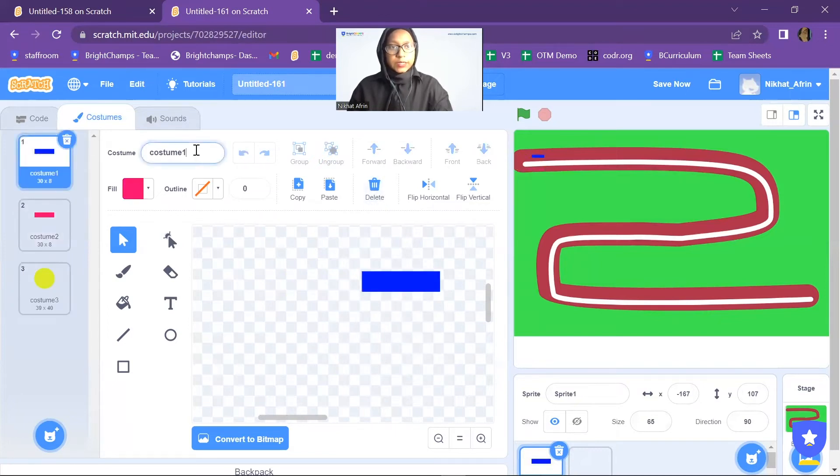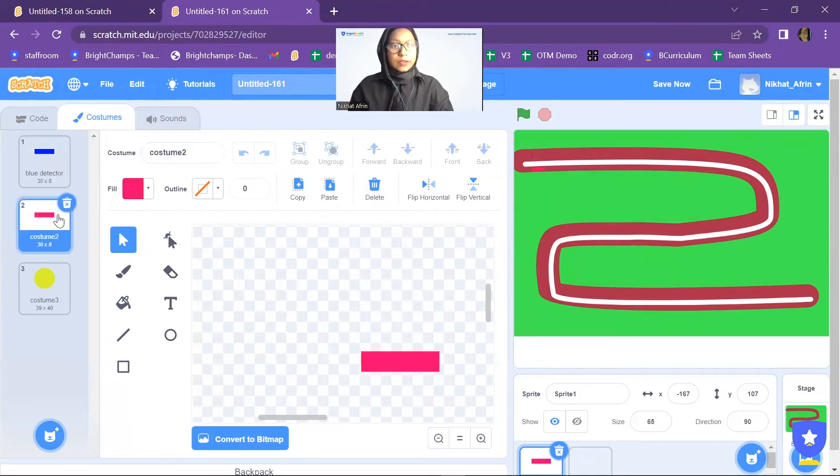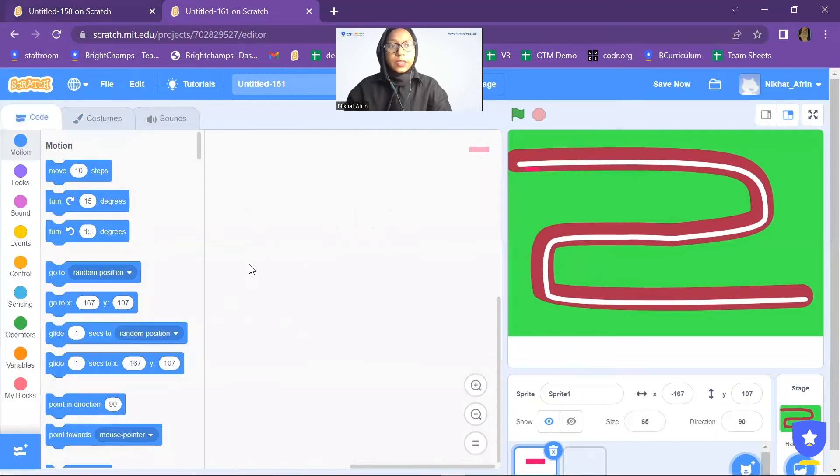For this detection sprite, I want to rename the costumes — blue detector and red detector. Now let's do the coding.